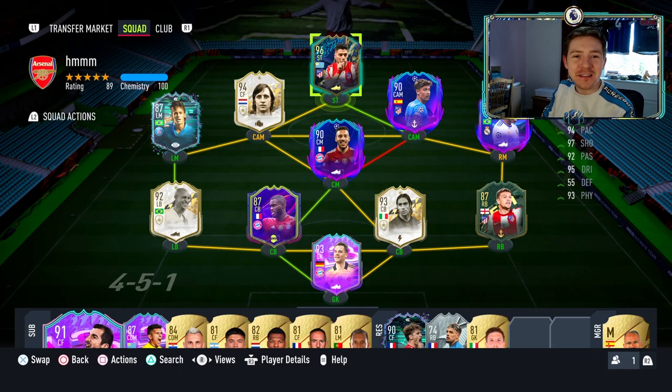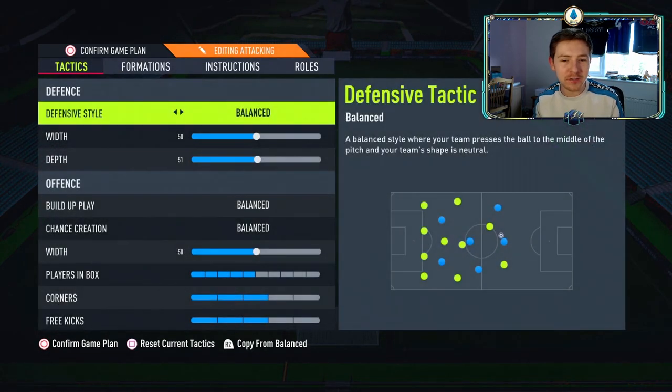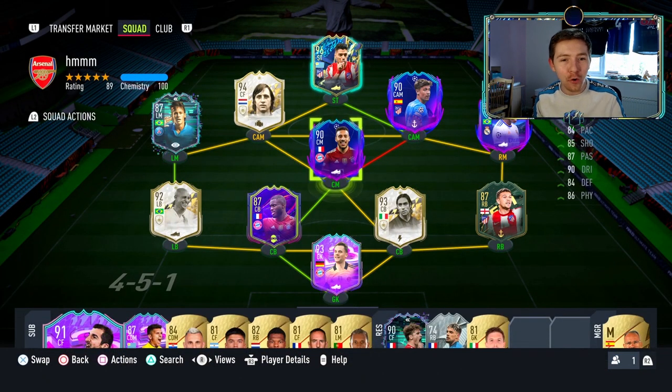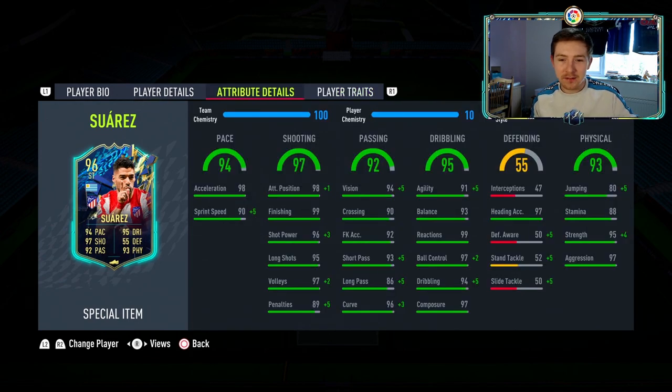We're back just in time for Team of the Season, and we're going to kick things off with a 96-rated Luis Suarez, who is currently extinct at 1.1 million coins. We're going to use him in the 4-2-3-1 formation. He's been given a boost to five-star weak foot and four-star skills, which is actually the opposite of the FUT Birthday Suarez card.